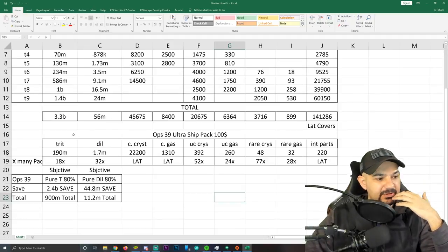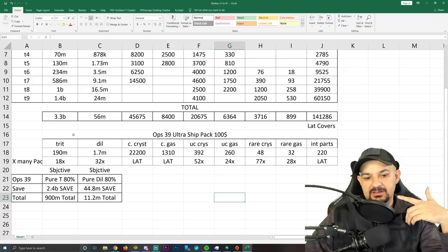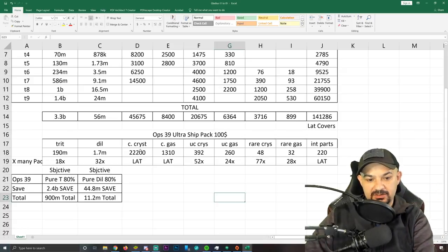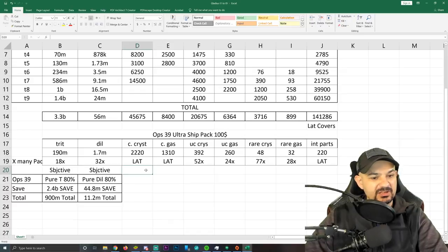Here's the pack breakdown. The pack provides 190 million trit, 1.7 million dilithium, 2,200 common crystal, 1,310 common gas, 392 uncommon crystal, 260 uncommon gas, 48 rare crystal, 32 rare gas, and 220 interceptor parts.